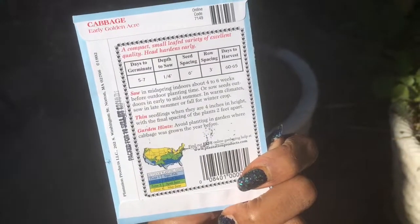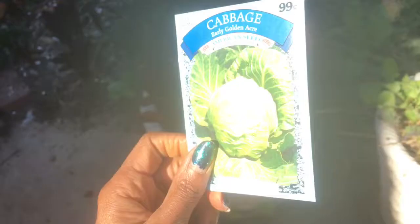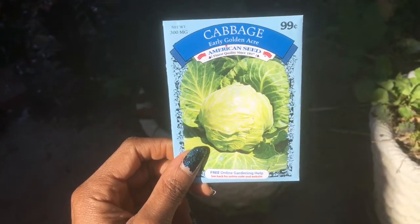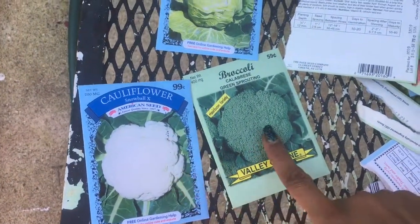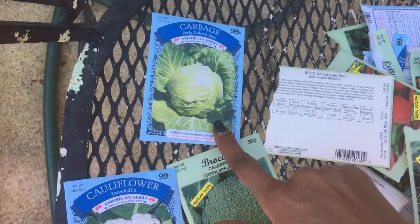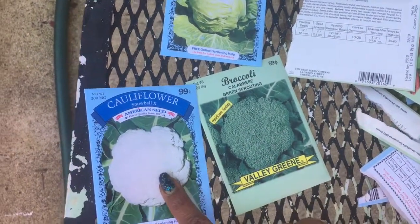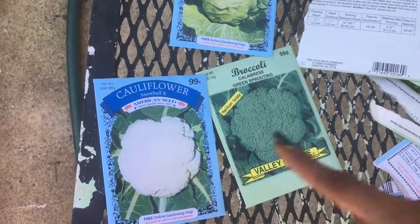Okay, so these are early — they say 60 days — but you have to double the days in a short-day climate, so it's a four-month cabbage for me. I'm planting in February which means I'll have cabbage for July, that'd be a blessing. I'm planting these cabbages with cauliflower and broccoli. The cauliflower will get really big and shade the cabbages out, but the broccoli gets medium size — doesn't get as big as the cauliflower plant. So that's my strategy.